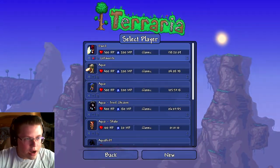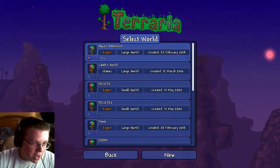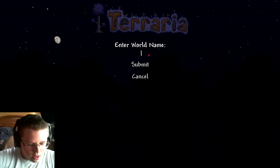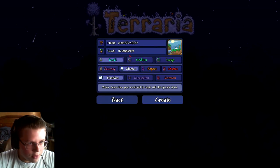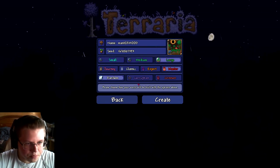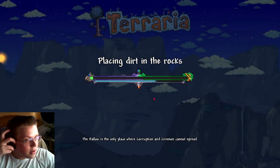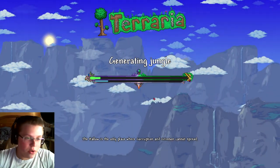I'm going to save and exit - this is my character with 158 hours by the way. Then let's create a new world. Name it 'Master,' large, Master difficulty, Corruption. Let's create it.